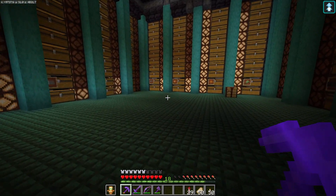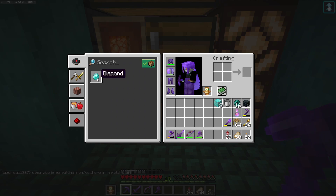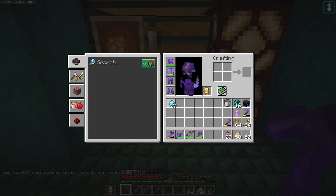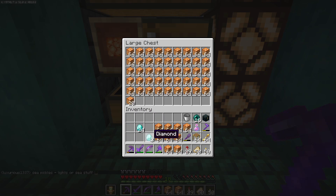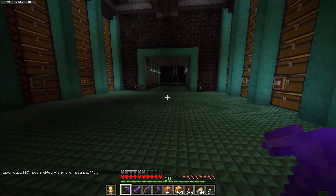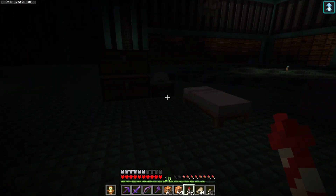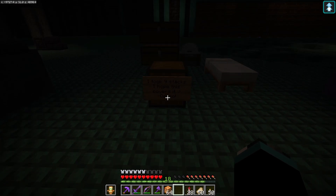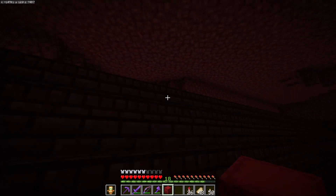I'm going to buy about three diamond blocks worth of shroom lights. Let's break this down — three diamonds a stack should about cut it. Let's take all of these, put them together. We'll leave the diamonds somewhere for her — there we go, nine stacks. I hope this covers it.